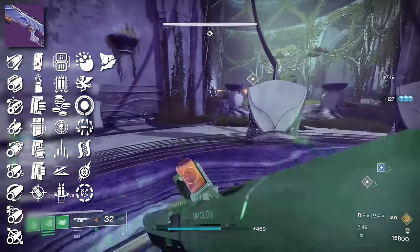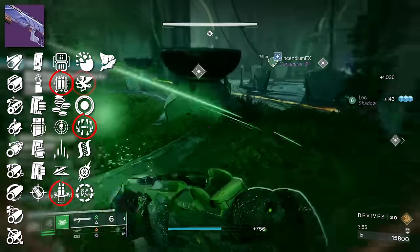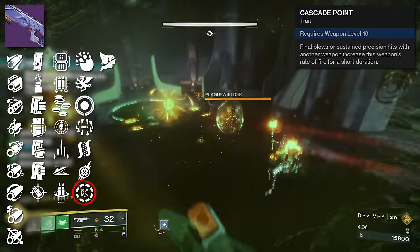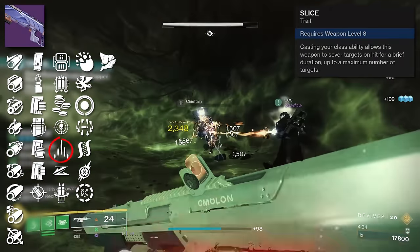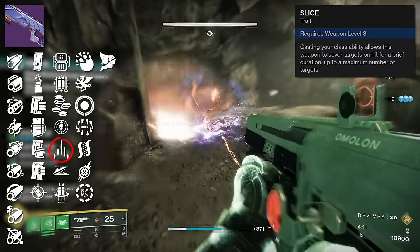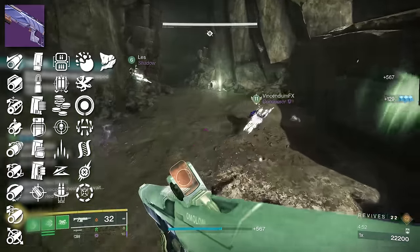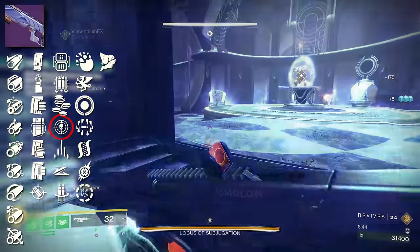For PvE rolls I'm focusing on max damage — either Surrounded with Reconstruction or 4x the Charm. If I can't proc Surrounded, I'll probably give Cascade a try. For PvP players that don't want to rock Slideshot, Thread Detector is also a great option. When it comes to a good slug shotgun in PvP, it's really all subjective — we're just gonna have to play with it.